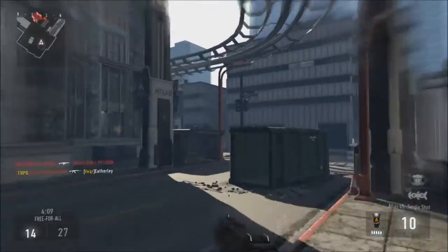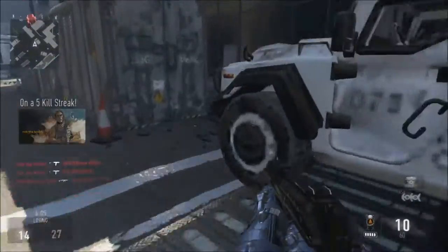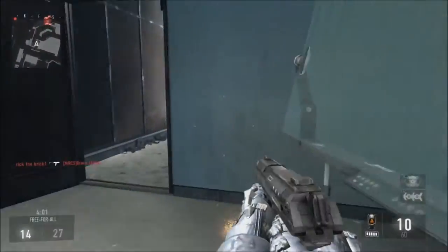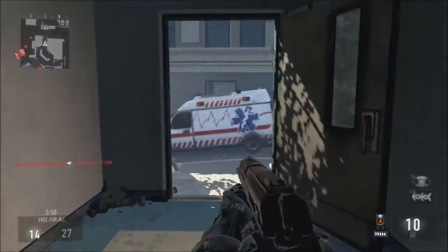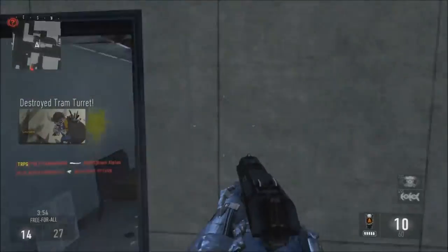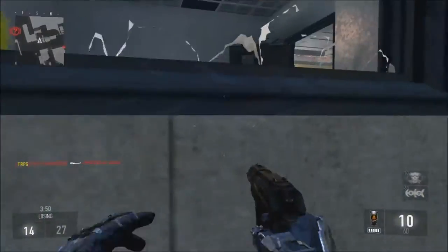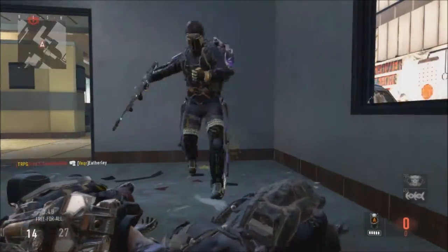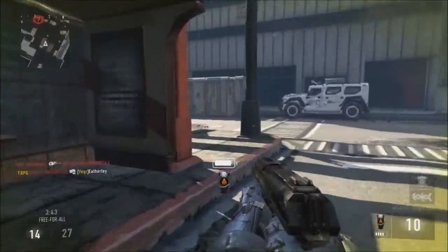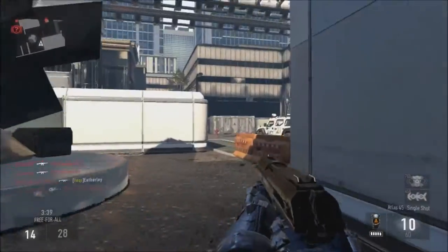This is actually quite decent gameplay. I know the lobby has some bad players — if I was using a better gun I'd probably be winning already, but I'm at 14 kills. Incoming enemy care package. Oh my god, I climbed up the window about 10 times and then he spotted my exo jump and now I'm probably going to go negative.